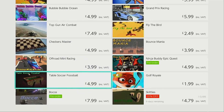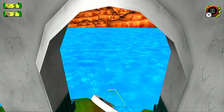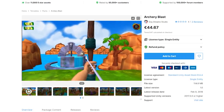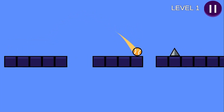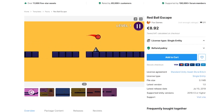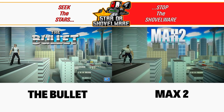To quickly clarify what an asset flip is: it's essentially the process of buying game assets or complete game templates that somebody else has created, and then selling them on eShops as complete games without altering them in any meaningful way. Now there's actually nothing illegal about this, but in my mind it's incredibly immoral and damaging to the indie game community and gaming in general.